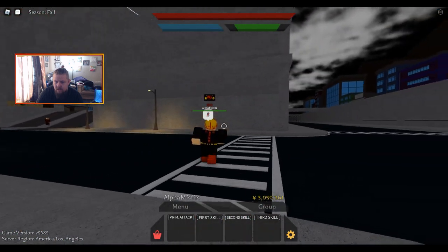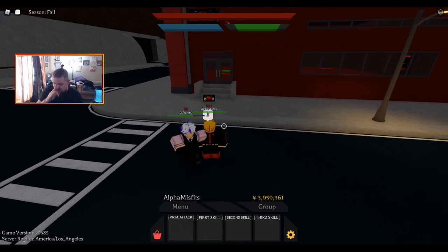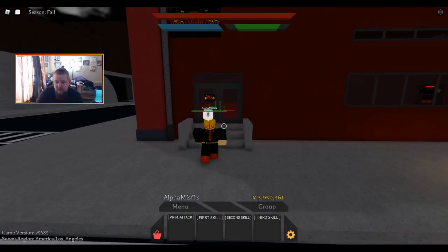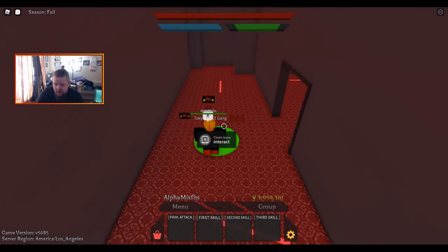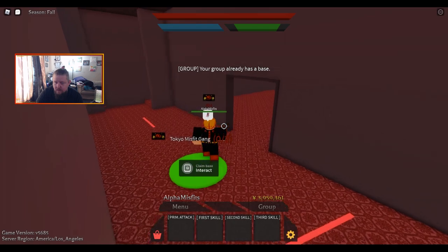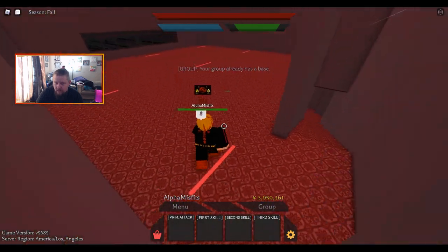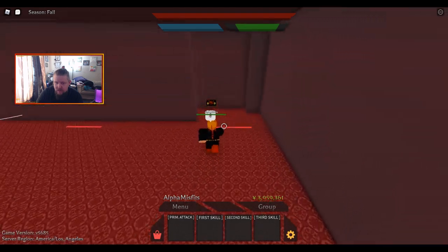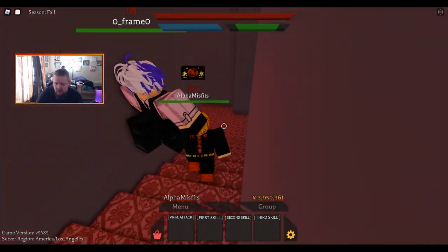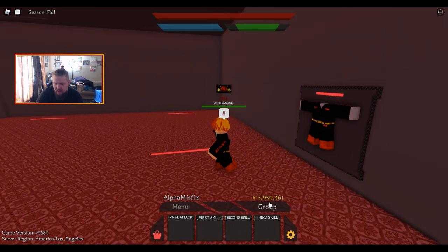Once you've got your group made, you're gonna find one of these buildings. There are a few right here — there's one by this parking garage and one on the other side of the garage. There is a map in the Discord and you can find where to go from there. Once you find one, come in here, go right here and hold Q — it will claim it. We've already claimed this one, but same idea.